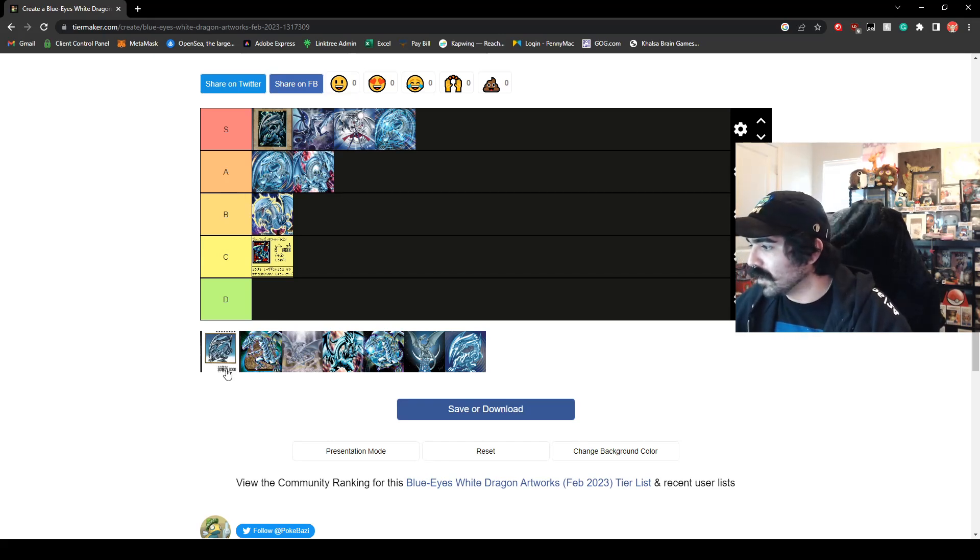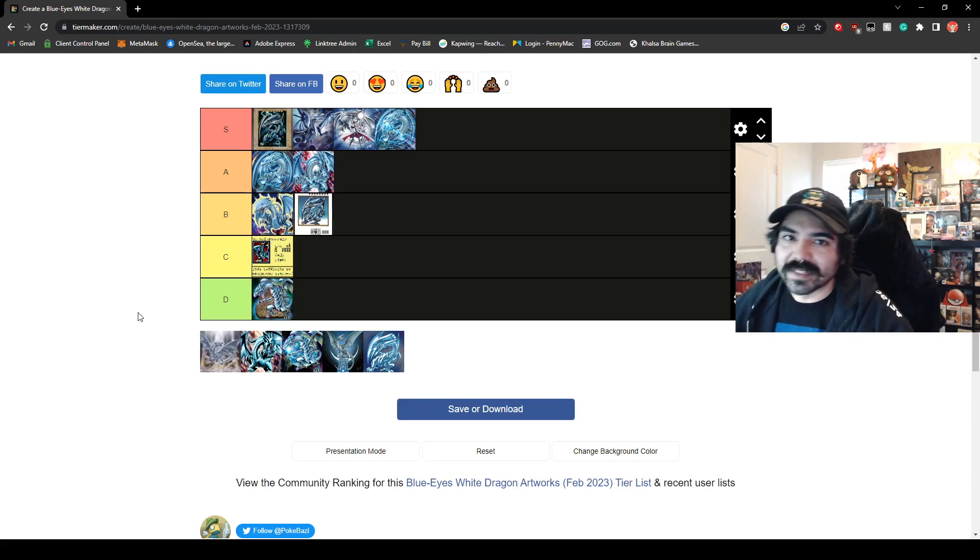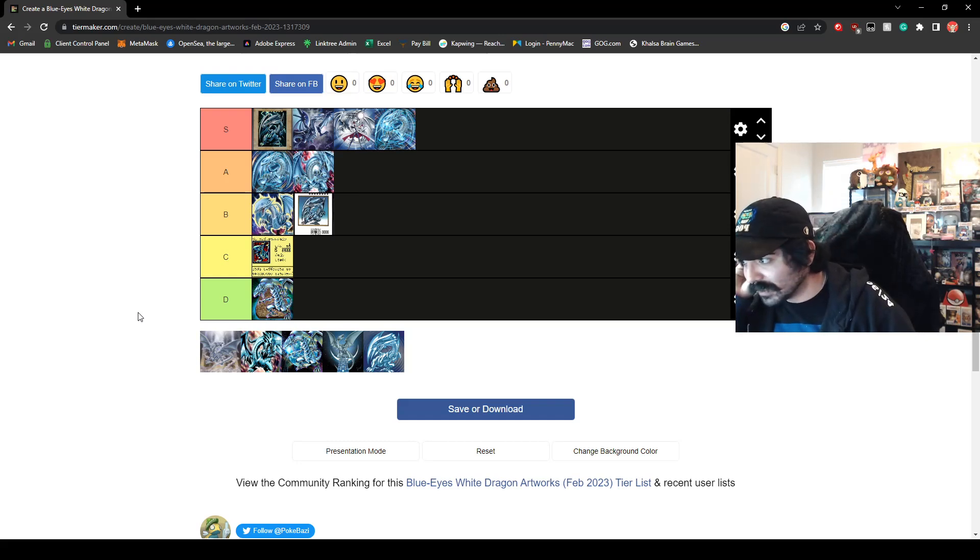This one is the Bandai Blue Eyes White Dragon art from another one of the older video games. It's more sprite looking. We're going to place this one at B tier — it's not an official card, so you can't really own it. The tablet art is straight to D tier. I hate this art. It has been reprinted into the ground, it just doesn't look good. Just a really derpy looking art, honestly. If you like tablet art, I'm sorry — I just can't deal with it.